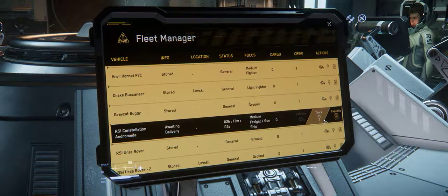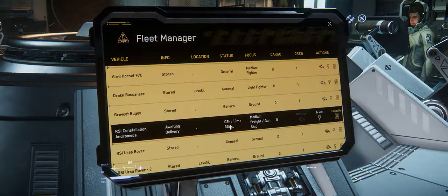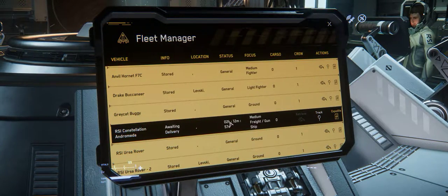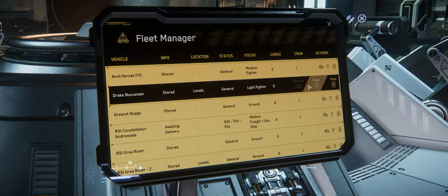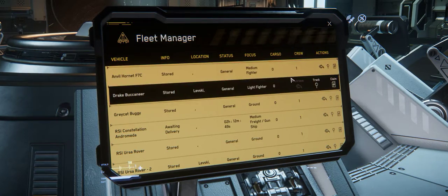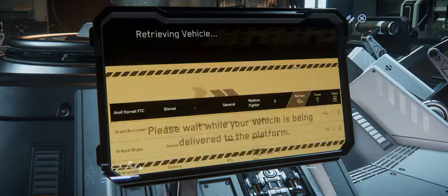Waiting for delivery — yeah, look: two hours and 13 minutes. Wow, that is some BS because I didn't do anything. So here's a Drake Buccaneer light fighter. I can't even get that one — it's at Labesky. Why is it over there?